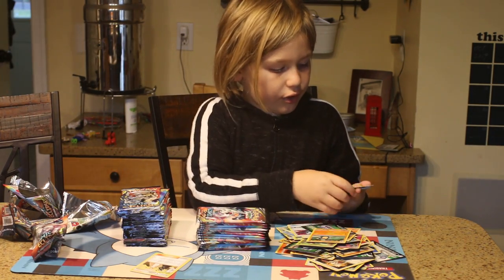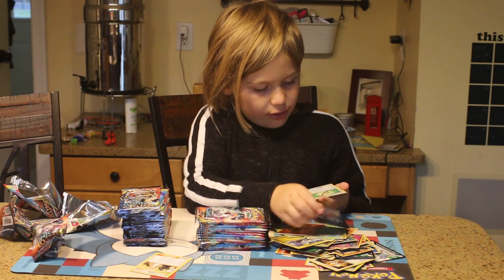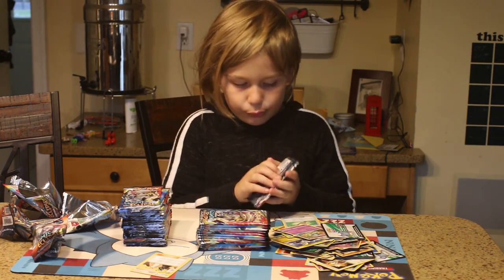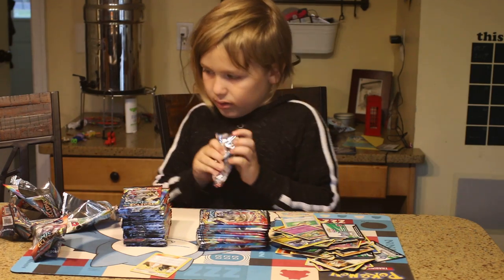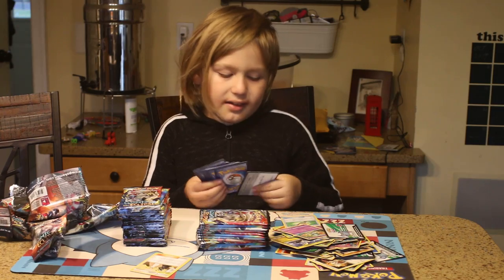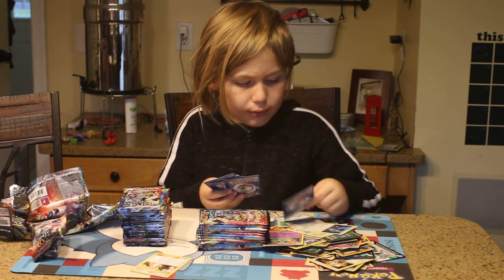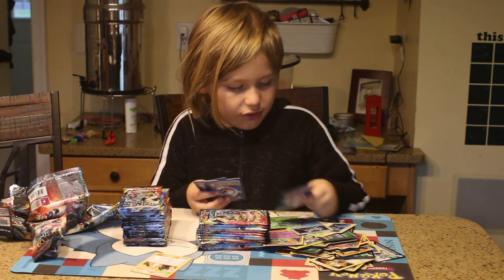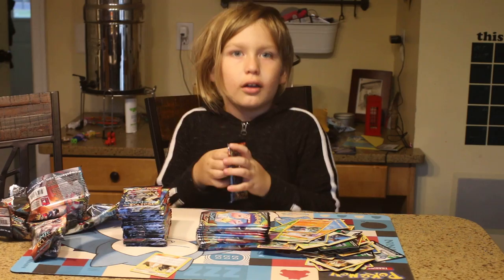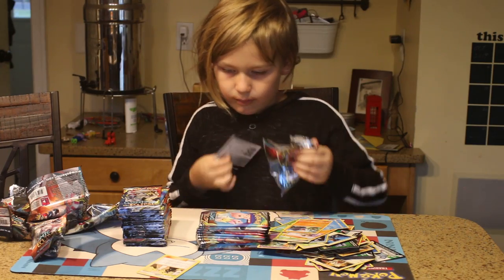Pop Toad, Jigglypuff, Deerling, Golett, Doom Piter, Lilip, Sunflora, Fighting Energy, Dhelmise, Island Challenge Amulet, Kirlia, and a Code Card. Code Card again. Dark Energy, Earth's Ring, Aipom, Duskull, Eevee, Tangela, Droboar, and Pawn Jam. Why am I not getting anything good? That's so weird. I hope I did not spend $100 and just get that — that's probably a 50 cent card.